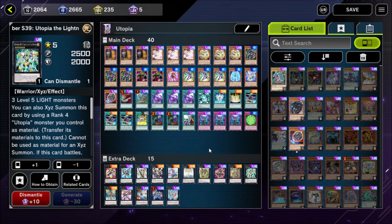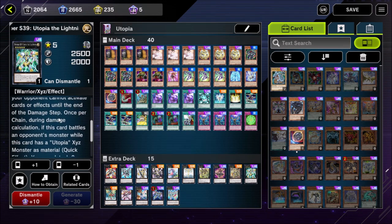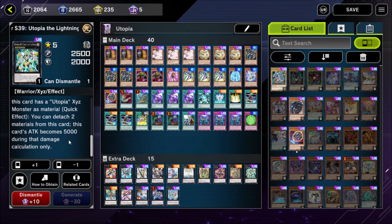Number S39 Utopia the Lightning cannot be used as an XE monster, so you can't rank it up into Number 99 or other plays. But the cool thing is your opponent cannot respond to it when it attacks — it locks out any activation until the end of the damage step — and it can double its attack when attacking an opponent's monster, going up to 5,000 attack when your opponent can't interact. There might be situations where you're stuck behind an opponent's big monster and need something to clear it, or you want to make a safe attack to end the game when your opponent has been playing tricky stuff — S39 can get the job done.